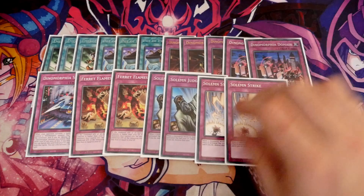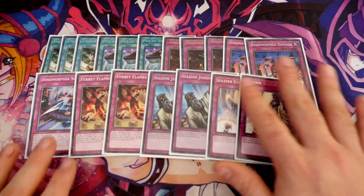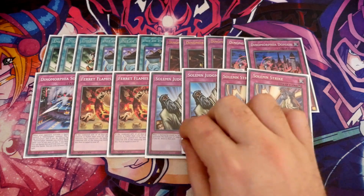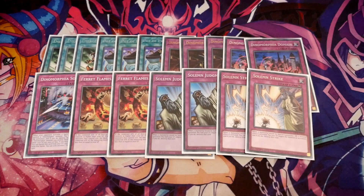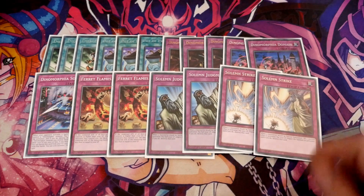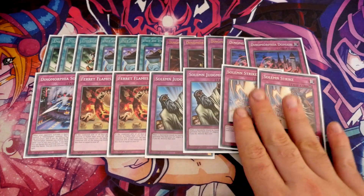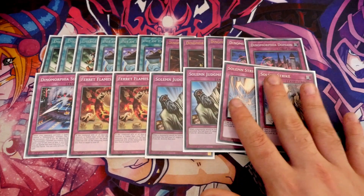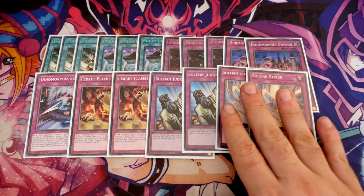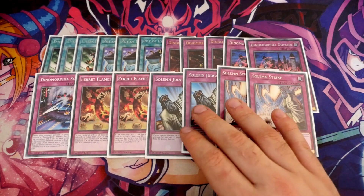I've got a balance of two Judgment and two Strike. This could probably be three Judgments giving you the ability to run three Ferret Flames or three Domain. The reason for two and two is you don't really want to Judgment things like Branded Fusion — you probably want to Strike the fusion summon that comes out of it. Strike is tricky because your opponent will often chain-block. Be careful with Judgment on spell cards with activation restrictions — you're only negating the activation, so they can still use a second copy. These are 'when' effects as well, so when your opponent chain-blocks you end up striking the last thing, which you don't want. Judgment will always be live since you always pay half your life points, but you won't always have 1500 for Strike.